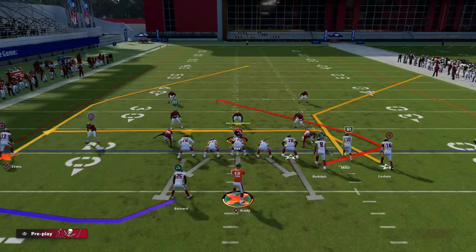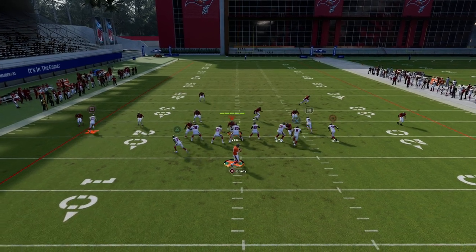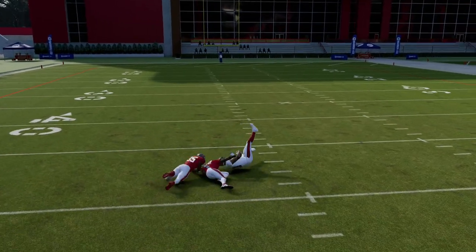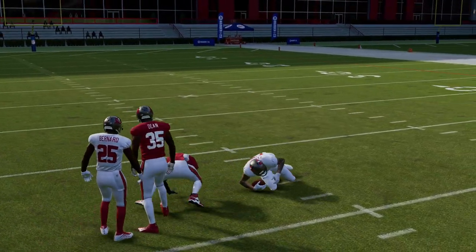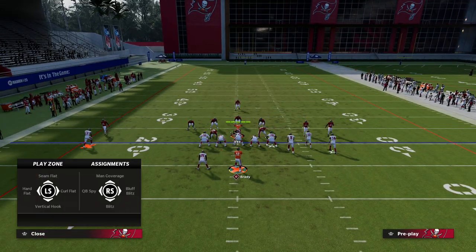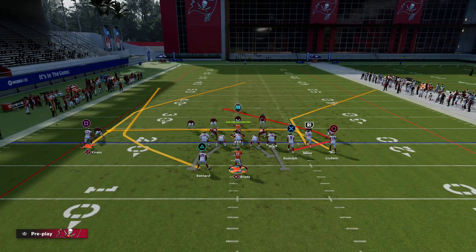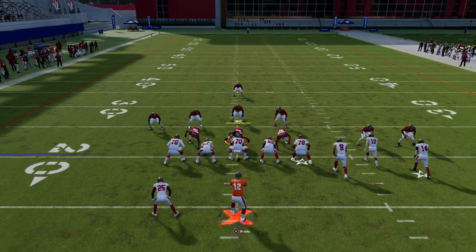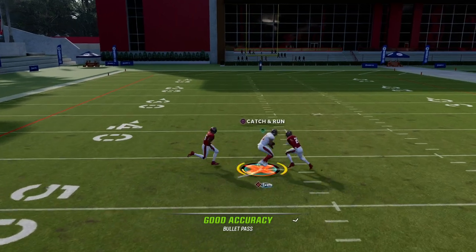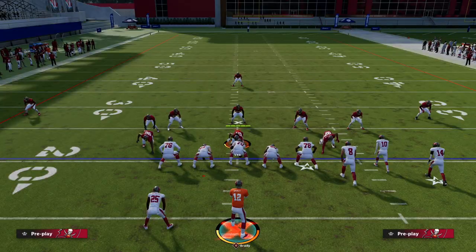This will also be a little bit different if they flip their cover three. I like to wheel my running back on this play as well. If they flip their cover three, you still have this window — see how he's drifting to the middle of the field. And if I wheel the running back, you're going to notice it's going to pull that outside third outside and leave this alley for me to throw this post over and over again.